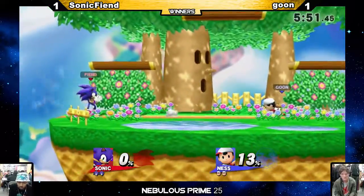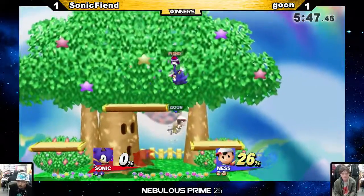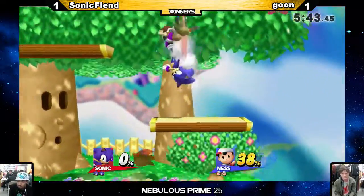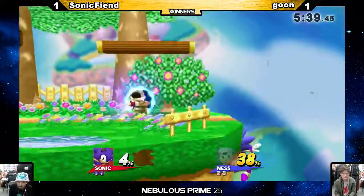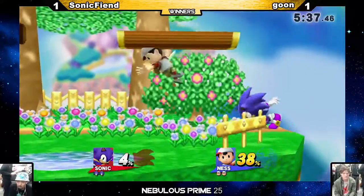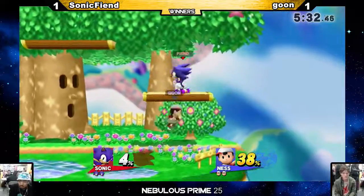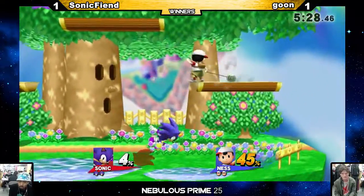I know some Sonics do like Battlefield-esque stages like Dream Land — Camelant for one likes Battlefield, so I can see why he would want to take him here. I feel like Goon could have broken that with a neutral air instead of taking that extra up air. I'm just hearing these clapping sound effects of his up air — he's clapping with his feet, he's the clap trap. I thought he was going to hit the top ledge. He just kind of let him charge right into that.